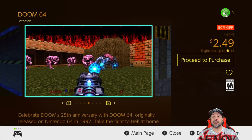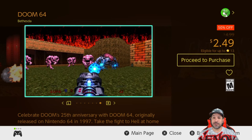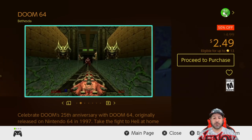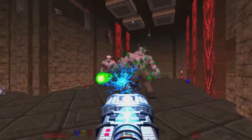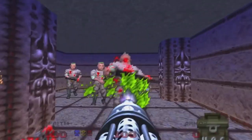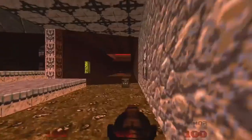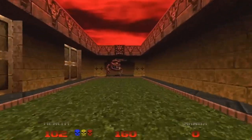Next, a complete series on sale: the Doom games are 50% off (except Doom Eternal), and many are under the $5 mark. Doom 64 is a favorite pickup at $2.49, and you can also grab Doom, Doom 2, or Doom 3 at $4.99 — all great retro fun. If you want the whole package, the Doom Slayers Collection is $29.99 and includes Doom 2016, but for individual picks the best values are Doom 64 at $2.49 or Doom 3 at $4.99.